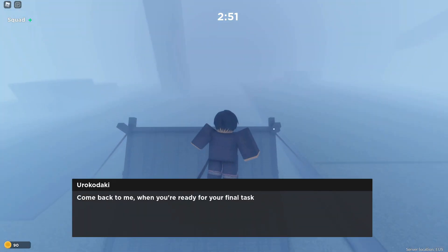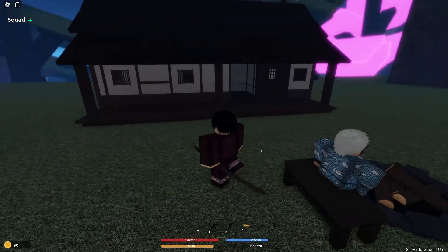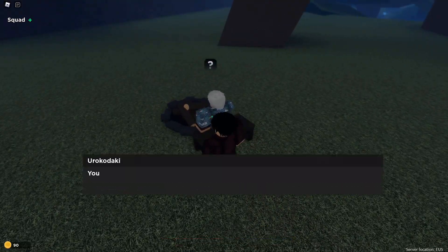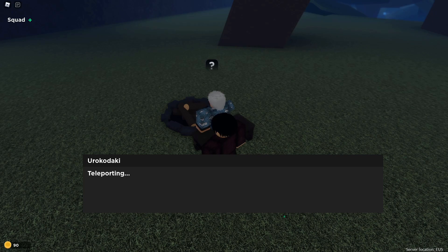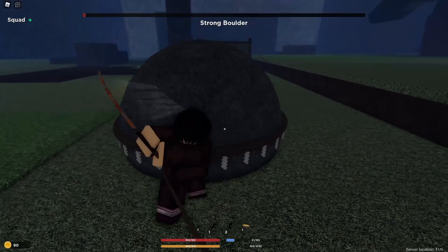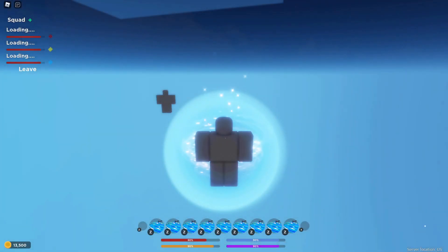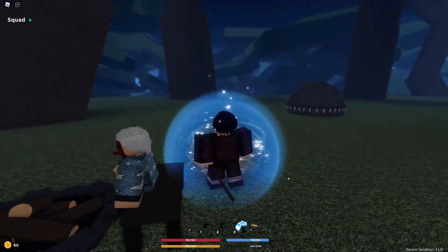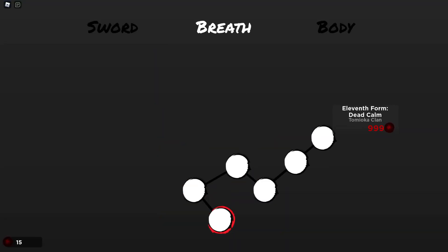Come back to me when you're ready for your final task. I think we need to break the rock first — we still haven't unlocked it yet. He says: you trained your body well, now it's time to see what you can do with your sword, are you ready? Let's cut open that rock and when we come back we should be able to unlock water breathing. While breaking the boulder, I feel like they could have added Sabito or some other NPCs to make it more like the anime.